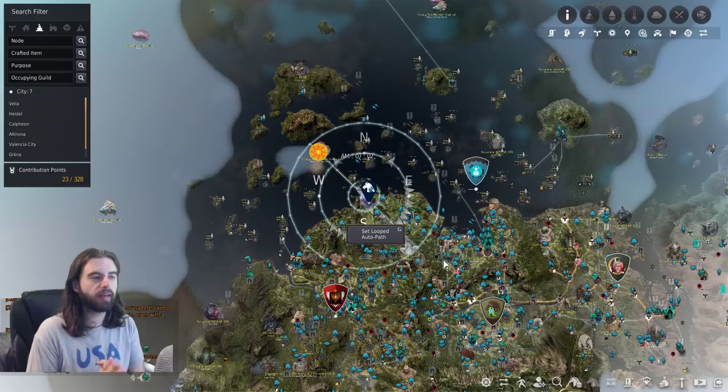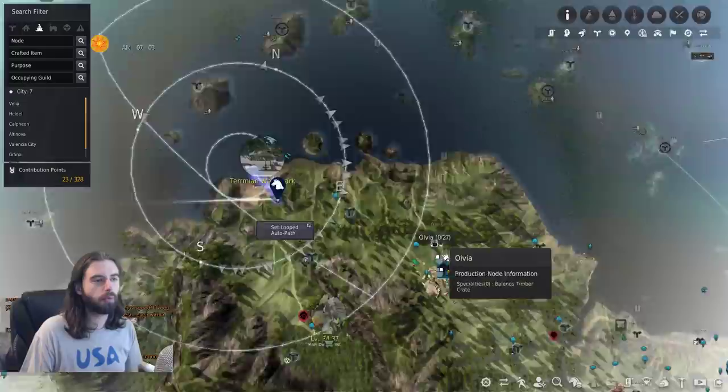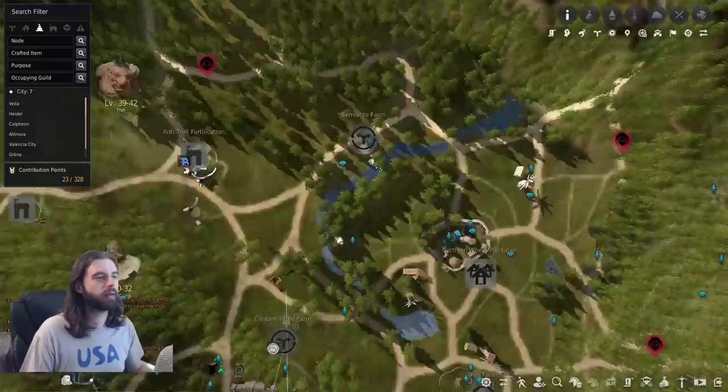To get started with the bulk of the event, you're going to need to navigate to the Termian Water Park, which is located right here on the map. It's got its own little event icon on the map now as well. It is located northwest of Olvia. If you know where Olvia is, head on up there. Or if you don't know where Olvia is, you definitely know where Calpheon is — just to the north of Calpheon. This little beachy area is where you need to go.